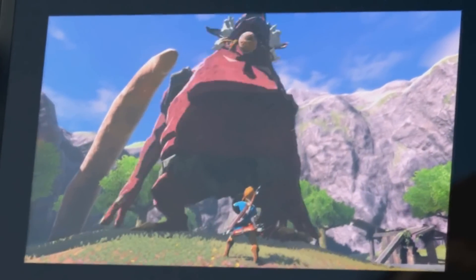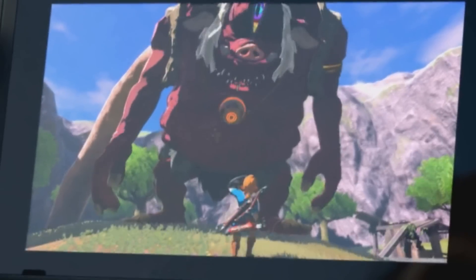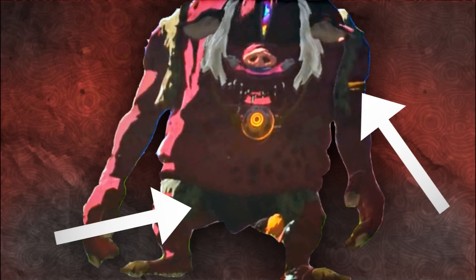Judging by how much taller than Link the monster is, it's safe to bet that this thing is at least 20 to 25 feet tall, and almost as wide. It has, like the bokoblins, rough hide clothing, as well as some very simple jewelry. He has long white hair, perhaps suggesting that this monster has been living for quite some time. But now we get to the most interesting detail about the monster — its necklace.